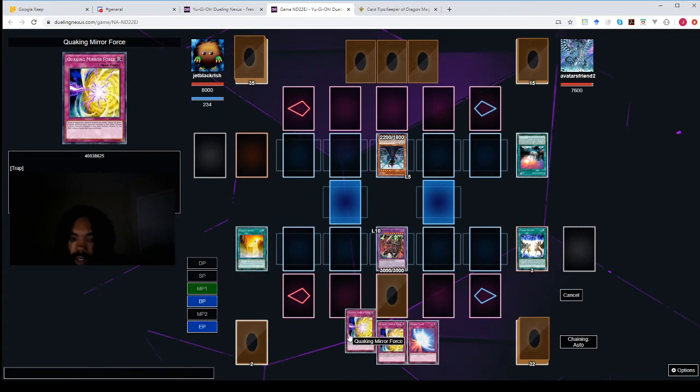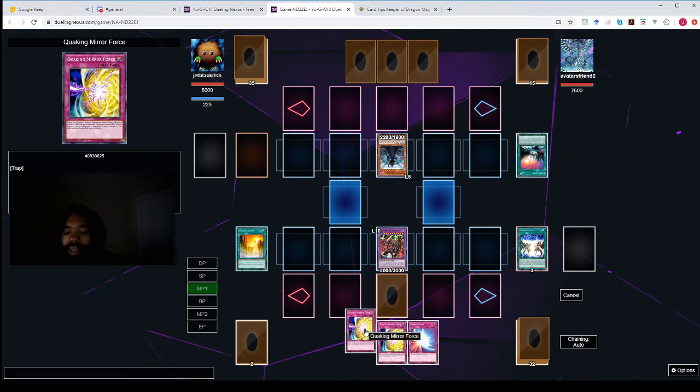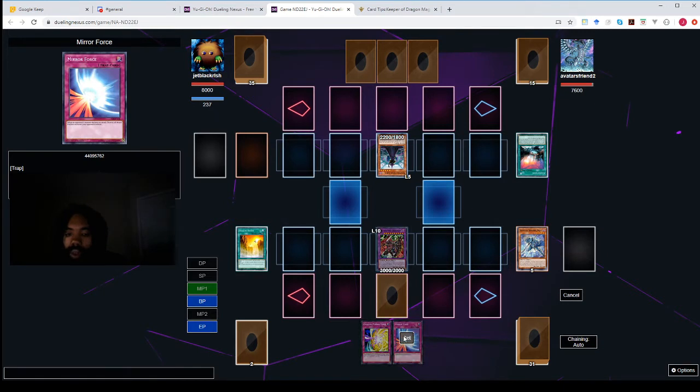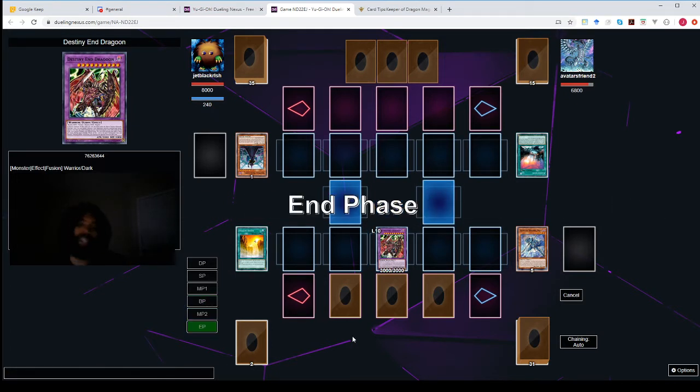I'm gonna set this card face down. Oh! I actually can set up for Dragon Ravine — that's why I wanted it. I'll discard Quaking, throw Keeper of Dragon Magic in the grave. Set to. Set to. Enter battle phase. Swing at Cosmo Dark Lady. In phase, end turn.